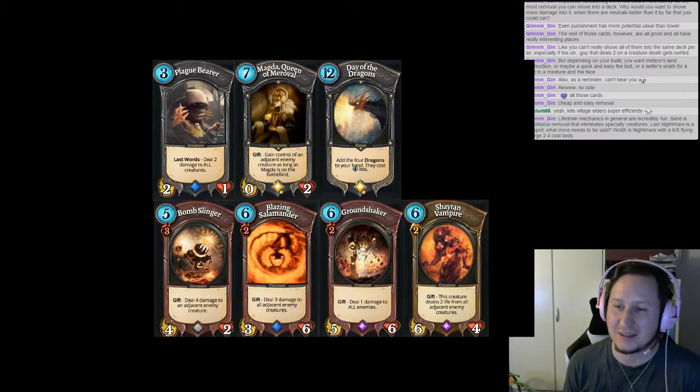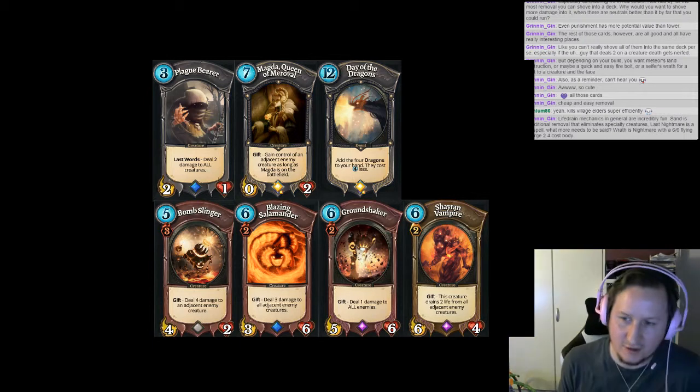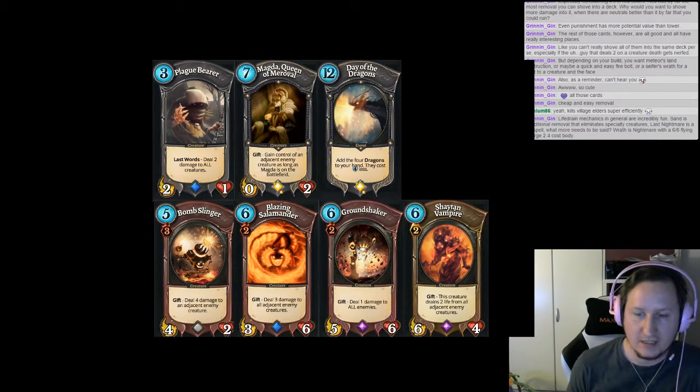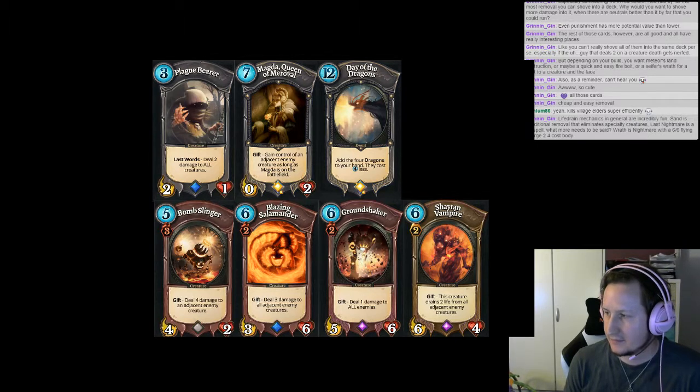Groundshaker is so good. It used to be a 5/8. Back when we were just doing Pandora testing, where some super powerful random epic card was not a problem — you drafted it or you drafted some other good epic card. But Groundshaker is insane. If I could run a deck with 30 Groundshakers, I probably would.